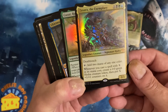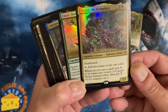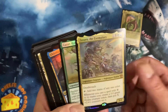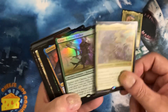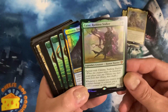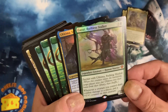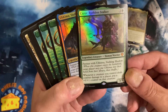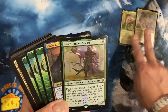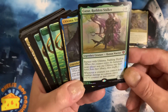Zaxara adds two mana of any color, and whenever you cast a spell with X in the mana cost, create a 0/0 green Hydra token with X +1/+1 counters on it - that's actually pretty good. We got a few foil cards in there. Boom boom boom - Cazur the Ruthless Stalker, legendary creature. Oh it's the partner cards! So we have two commanders and then two partner cards - I totally forgot about these.